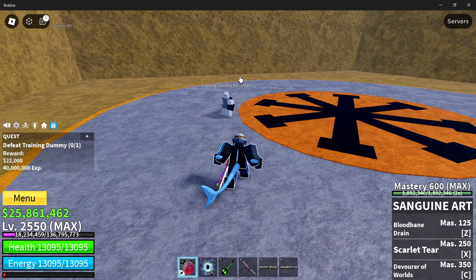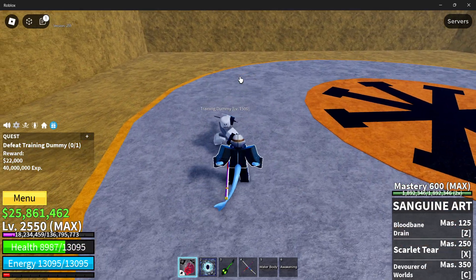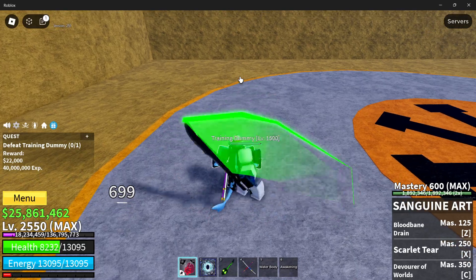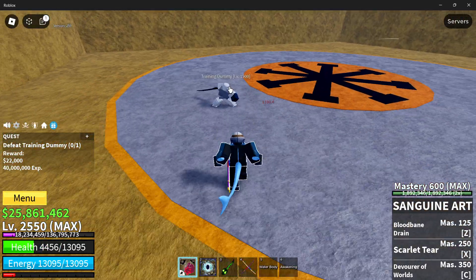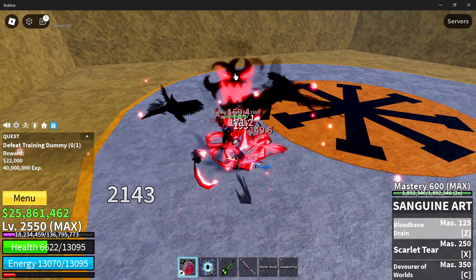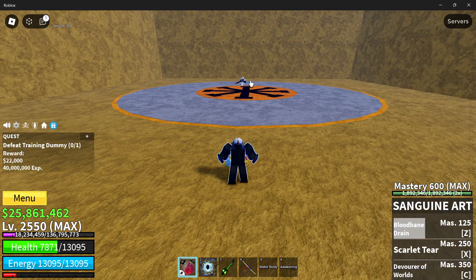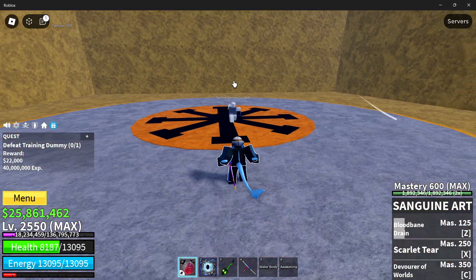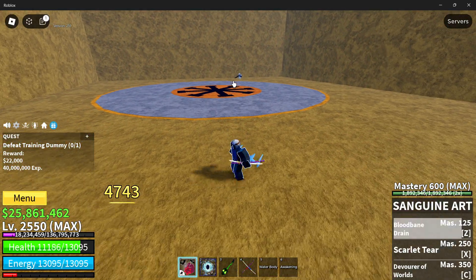This one has the best actual moves. First, the Z move. The special thing about it is that it heals you up. As you can see, I'm decently low from the training dummy, so let's attack. I had 4,500 health — this dealt 4,700 damage and healed me almost 4,000 health. That was the Z move, Bloodbane Drain.